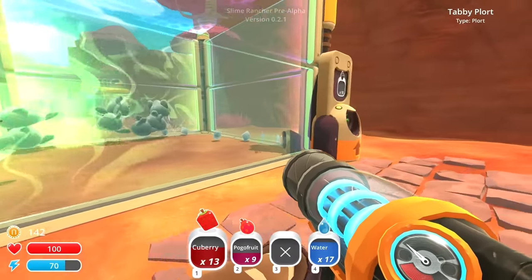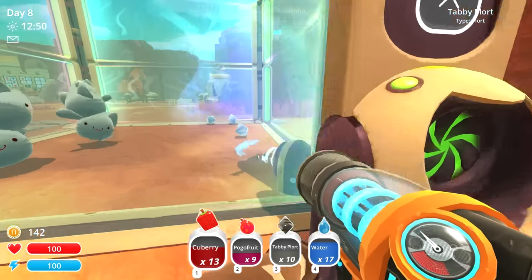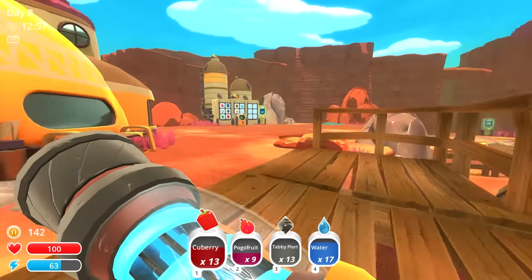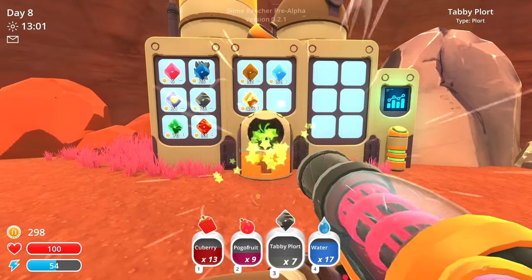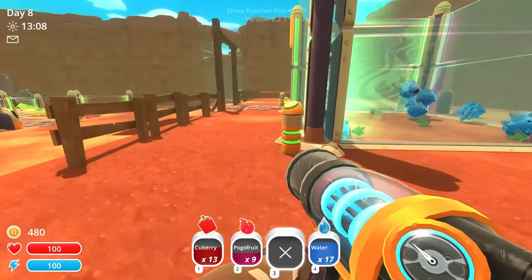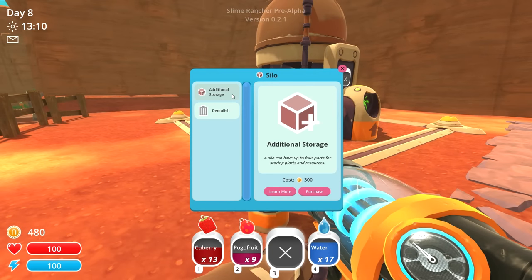Got a bunch of pogo fruits in there on this side. Oh my god, we got so many kitty plorts — let me get those things. My kitty made a plort a little bit ago, it stunk up my entire house. It was quite nasty. My kitty plorts frequently though — he is a master of plort food. Sometimes I think my cats don't do anything but eat and make waste, to be honest. It's amazing the sheer amount of waste they produce. So, what does this silo do? Additional storage — it has four ports for storing plorts and resources.